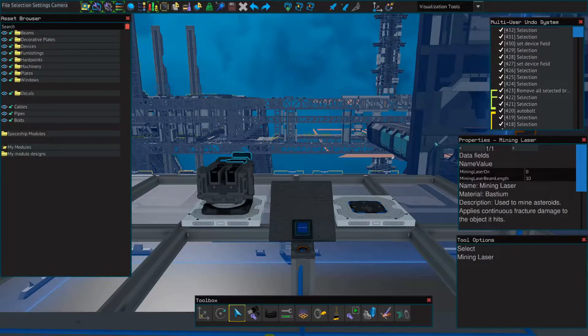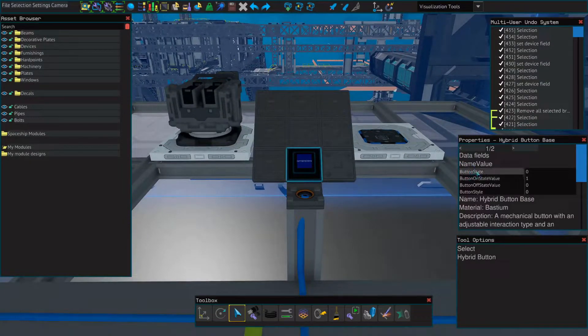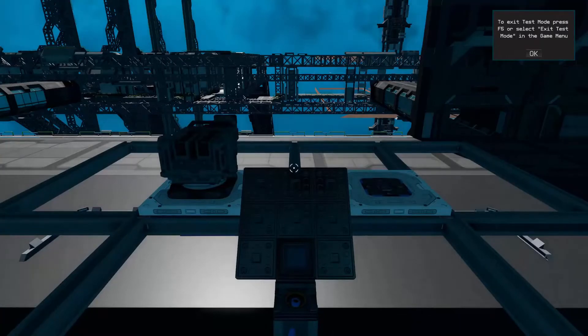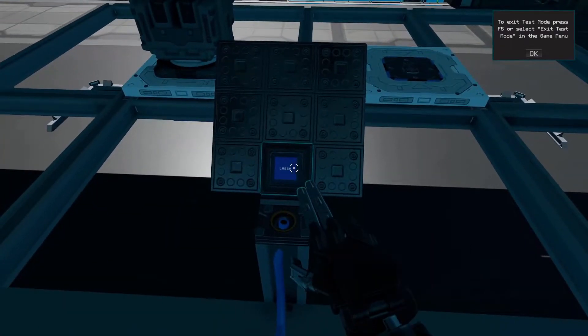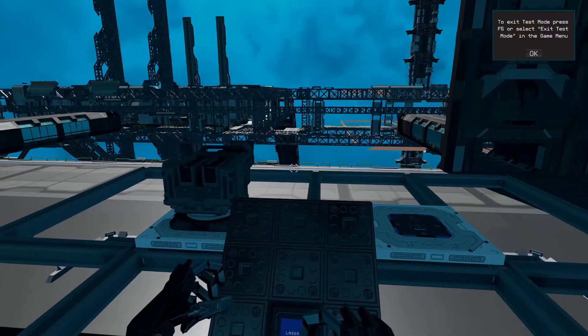First, we're going to want to name the laser something that's easy to remember — we're just going to name this 'laser'. Next, we'll go to our button and under button state, we will change this to 'laser' as well. We want to make sure that our button on state value is one, off state value is zero, and button style is set to one. If it's set to zero, you'll have to hold down the button in order to use the mining laser. Now let's enter test mode to make sure it works. You can see when I press the button the laser turns on, and when I press it again it turns off.